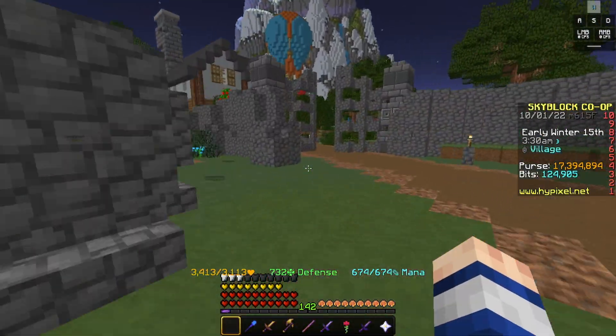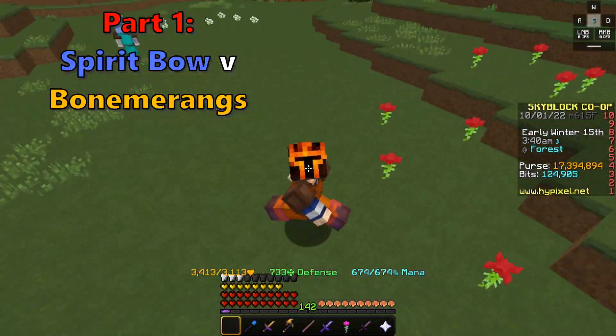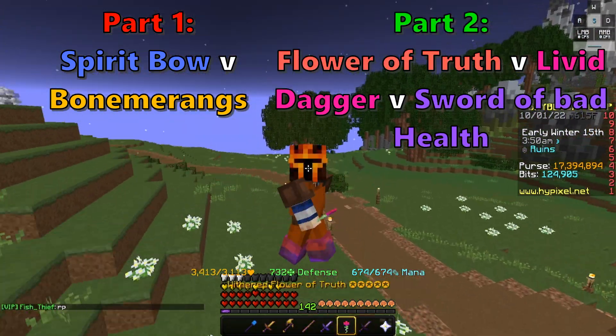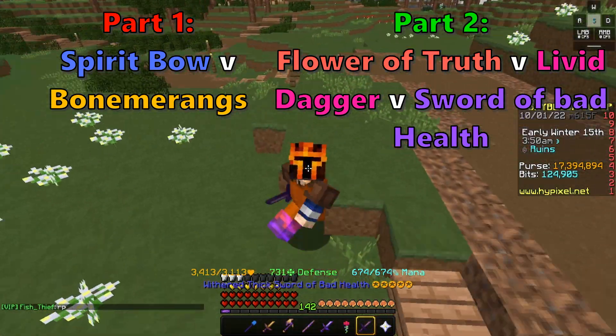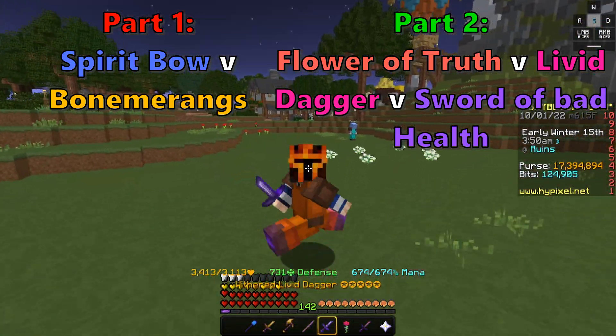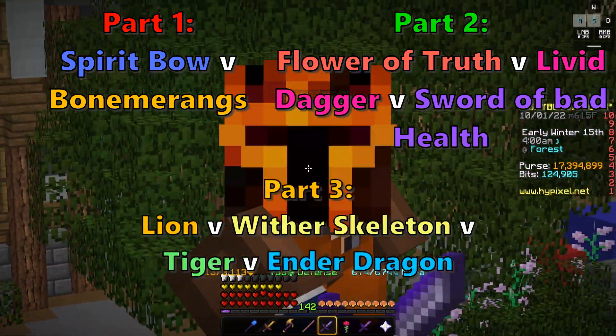Now that that's out of the way, let's do some base damage comparisons. This video is broken up into three parts. Part one, we're comparing Spirit Bow to Bowmerang to tell you which one you should use instead of Juju. Then we're going to be comparing Liver Dagger to Flower of Truth and Sword of Bad Health, to tell you what you should use after the nerfs of these two weapons.